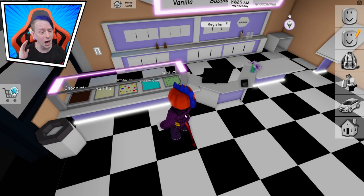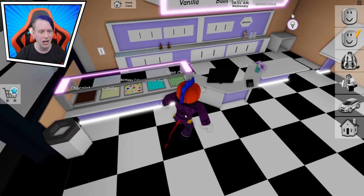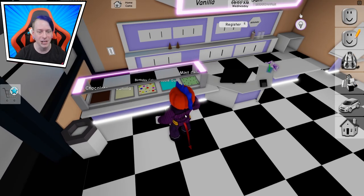What flavor am I gonna pick today? There's a lot of different options here. We got chocolate, vanilla, birthday cake, bubble gum, and mint.